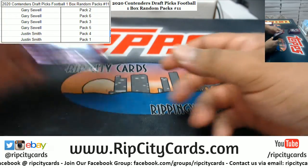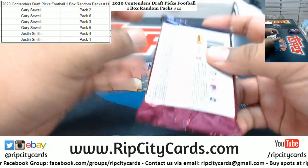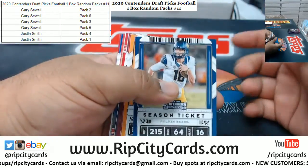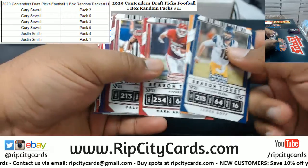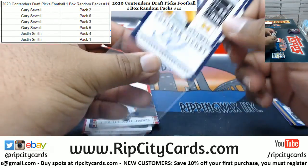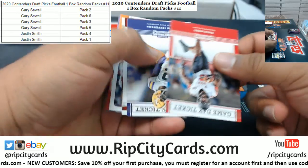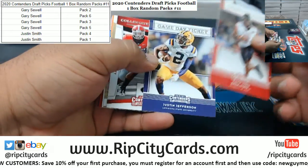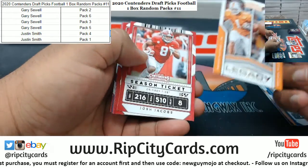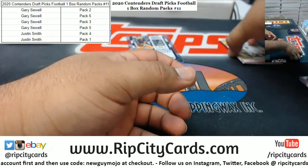Let's start with Gary — pack three and pack two. Guys, do you want all your cards or just the hits and the rookies? Let me know and I'll take care of it. We pulled a Donovan Peoples-Jones — that's a heck of a name — with the autograph. Gary wants hits and rookies, alright cool. We got the rookies up here.